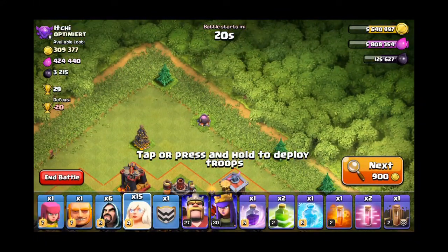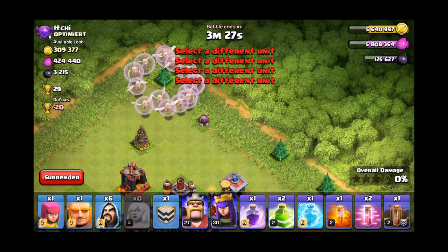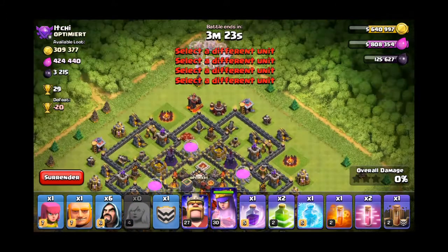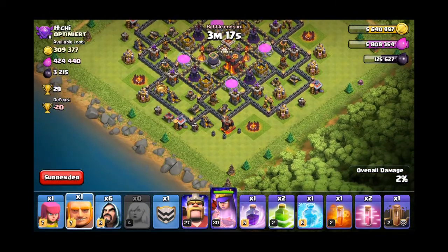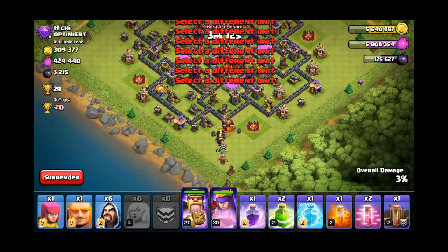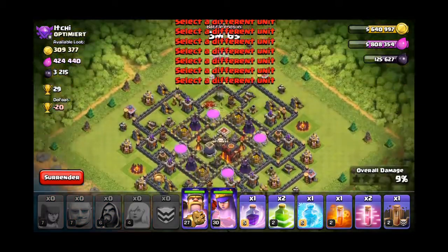You know what, let's try it on this Town Hall 10. So what I'm gonna do, I'm gonna drop my healers right here — kind of make a little circle — and drop our Archer Queen in the middle. On the other side, I'll drop my clan castle troops — all giants — my King on the back, wizards on the sides, and an archer right there.